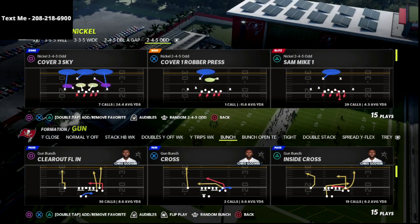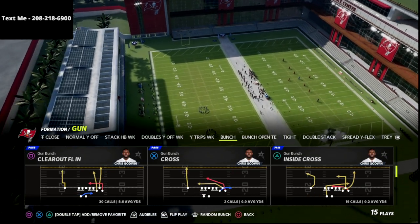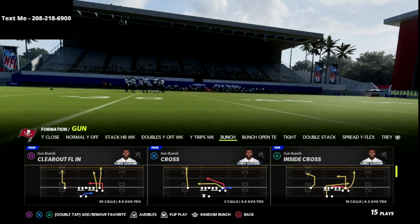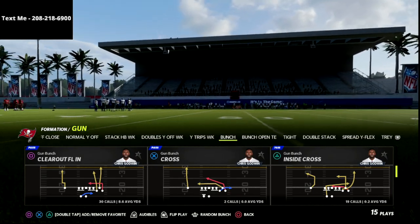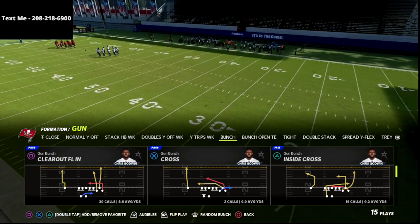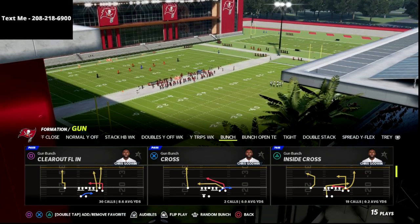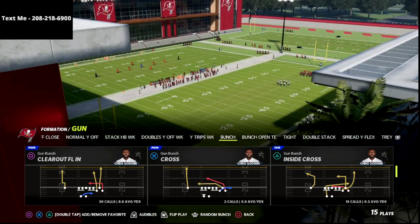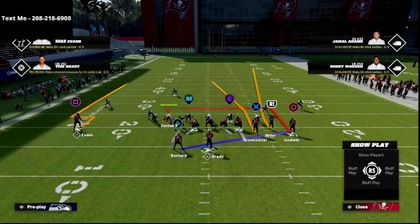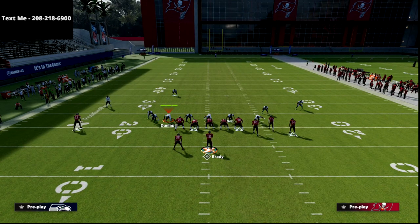We're talking today about Clear Out FLN, and you need a slot apprentice or a hot route master. Most of you are probably running Dan Marino. If you're not running Dan Marino, you can probably get a slot apprentice — I think Jordan Shipley gets it, and he's probably super cheap right now. There are also a lot of Raider receivers that will get that for like one or two APs. So, Clear Out FLN — let's break down this concept. This is an absolute laser, especially against cover three.